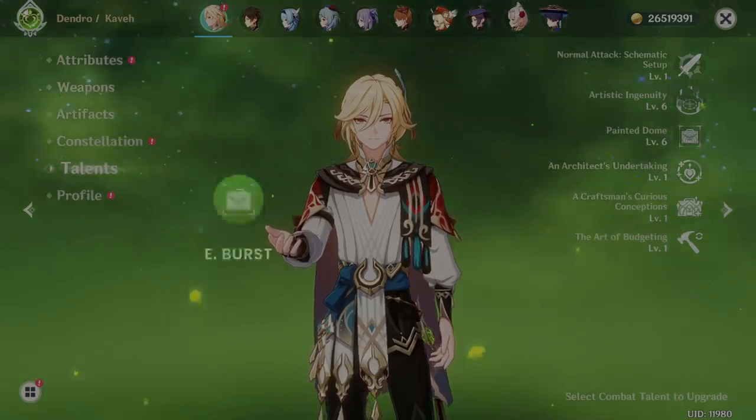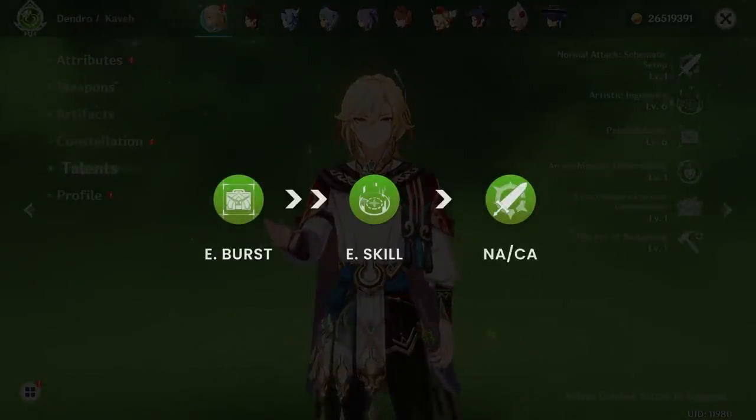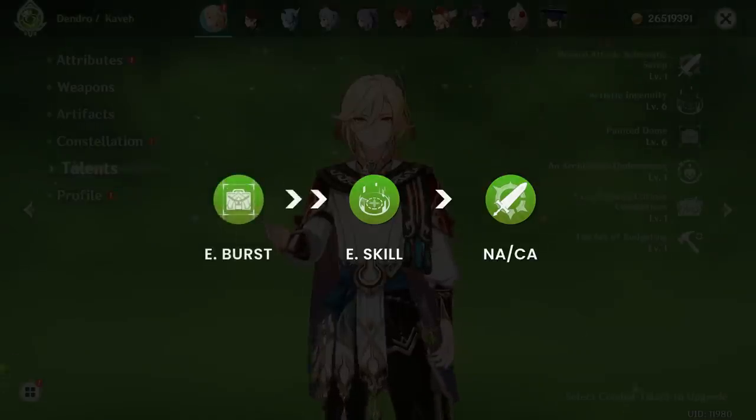Talent investment is very straightforward: Elemental Burst over Elemental Skill over Normal Charge Attack. Technically, only his Elemental Burst needs to be leveled to increase the Dendro core bonus damage for a bloom focus build, as his Elemental Skill and Normal Charge Attacks only increase his damage multipliers which scale off of attack. If you decide to run Spread DPS Kaveh, then all three of his abilities should be leveled up in that order.